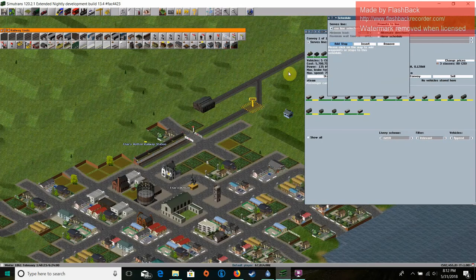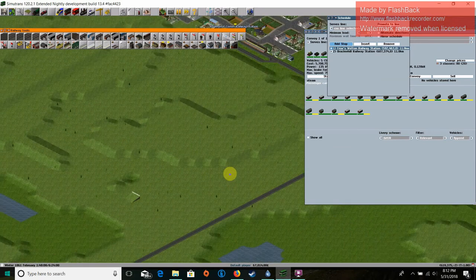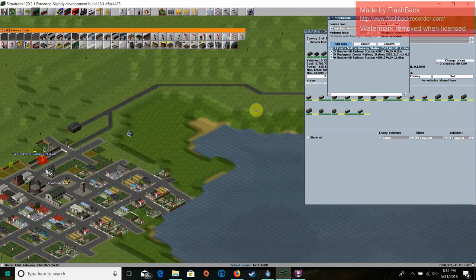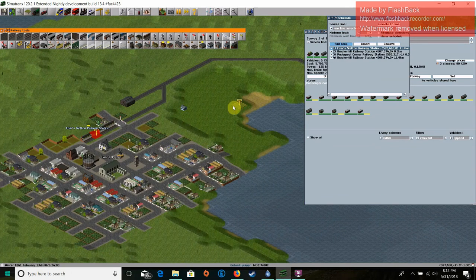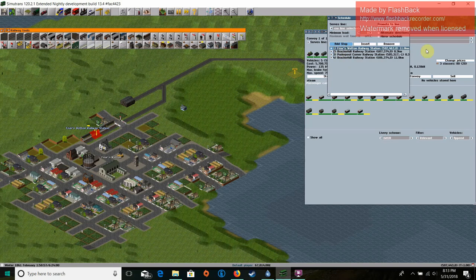Then you go back to schedule and click on add stop — one, two, three, four. As you can see, the train is going to make a complete circuit. It's going to go Friars Wetton, Bracker Hill Railway, Puderpole, and then back to Bracker Hill, and then the orders loop. So after Bracker Hill, it goes back to Friars Wetton. I believe this is the same way it works in OpenTTD.